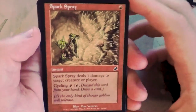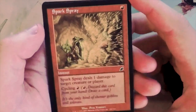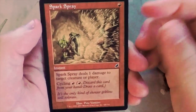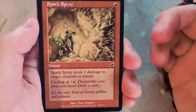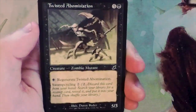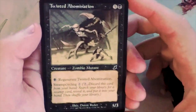Spark Spray - one red, deals one damage to target creature or player and you can also cycle it. Not a bad card by any means. If you ended up playing one of these in your deck you're not unhappy about it because you can cycle it, but definitely not first pickable.